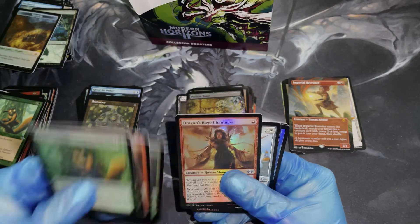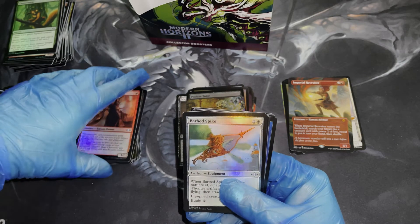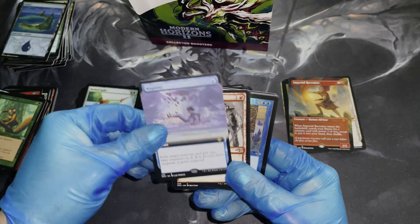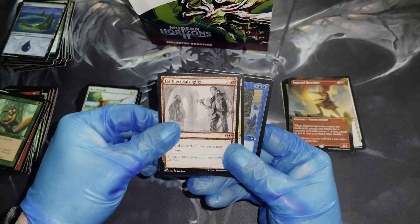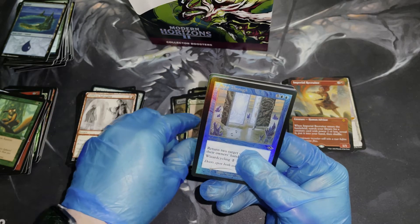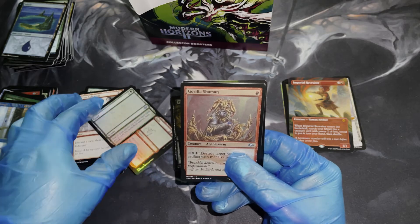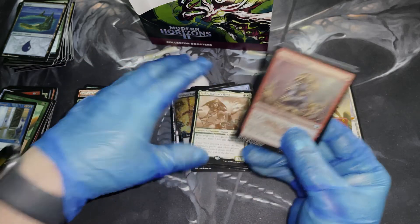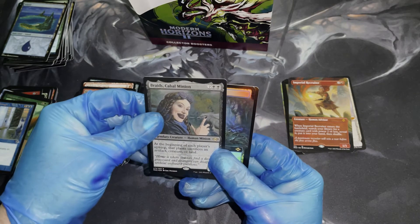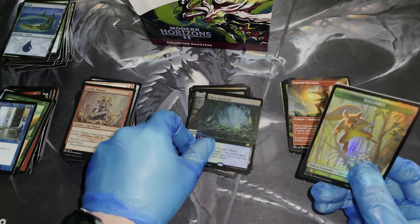There are Chatterstorms all about the place — just Chatterstorms everywhere. Dragon's Rage Channeler — another human that looks like a vampire. Barbed Spike, beautiful island, Suspend Full Art, Faithless Salvaging showcase, Sithist Harvest Hands interesting showcase, Step Through Old Border Foily, another Road to Ruin, another Gorilla Shaman — we got a Braids etched foil, and oh my goodness — a Misty Rainforest Foil Full Art! Oh my god.